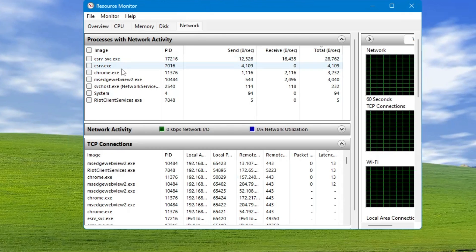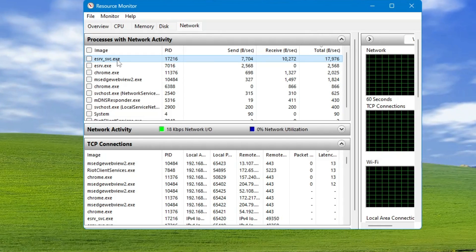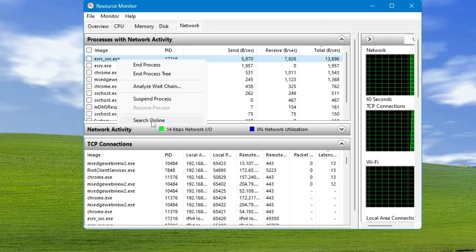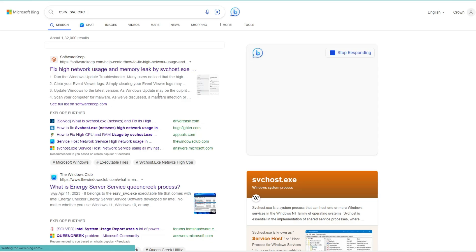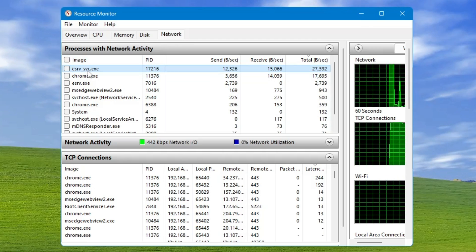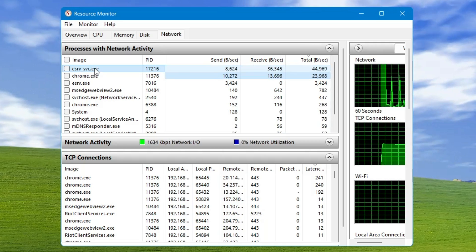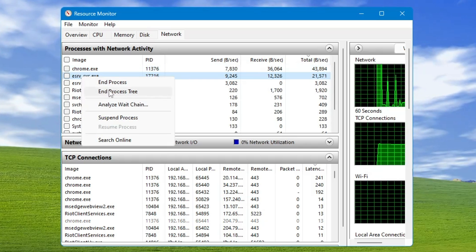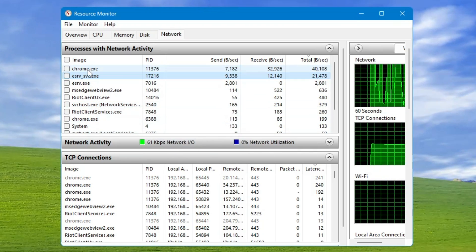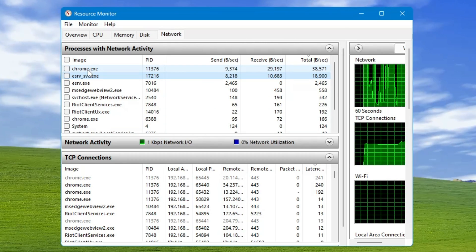This chart can be different depending on your computer, so whichever is occupying the maximum bandwidth you need to find it out. If you are not sure what it is, right-click on it and choose 'Search Online' — this will give you details about what it is used for. On my end, esrvspc.exe is occupying the maximum bandwidth, so I right-click and choose 'End Process Tree'.